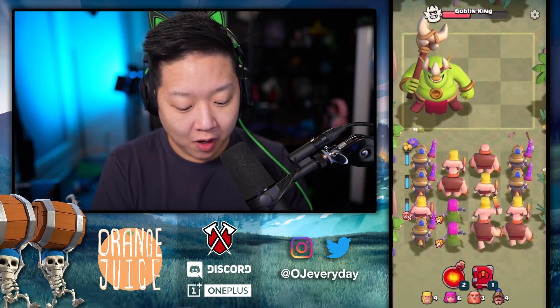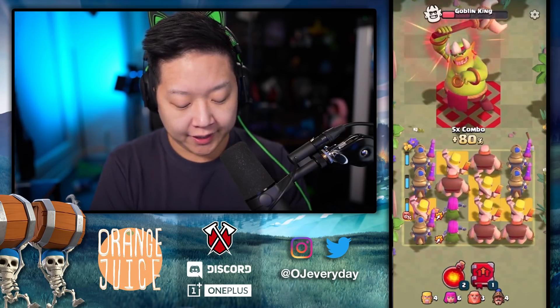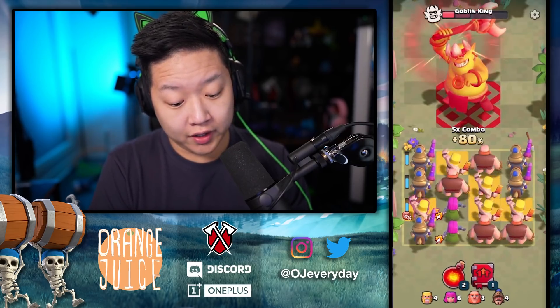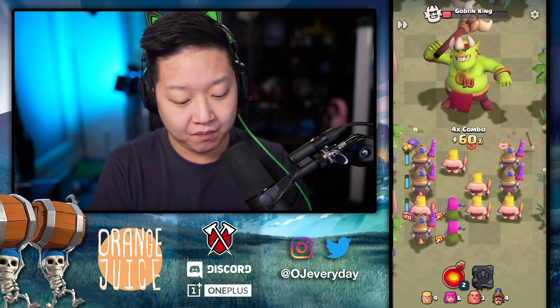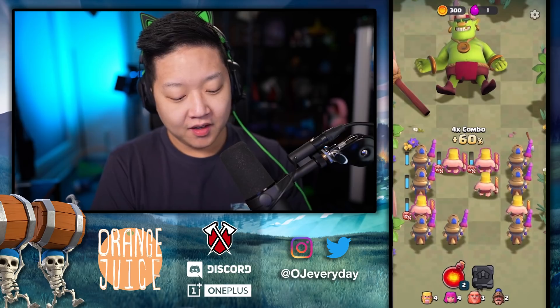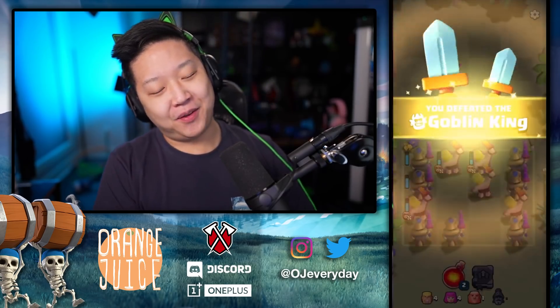I'm going to use the Book. Combo all of my Archers for 100%, and then I can choose if I want to combo my Barbarians or the Giants. The Giant looks like it deals way more damage. We're going to wreck that, and then just finish it off with the Archers. Easy peasy.